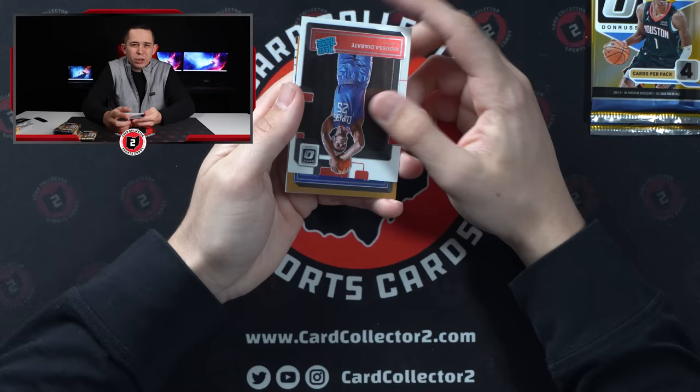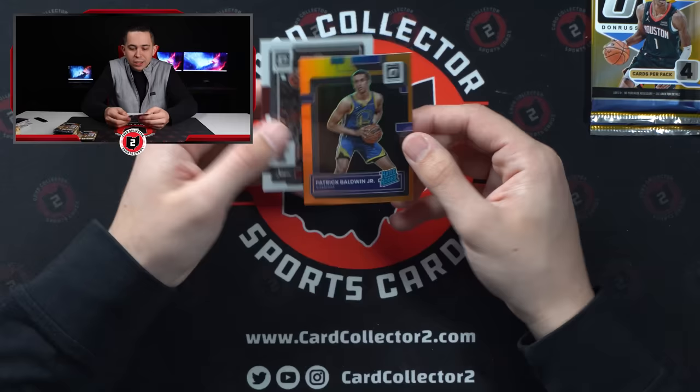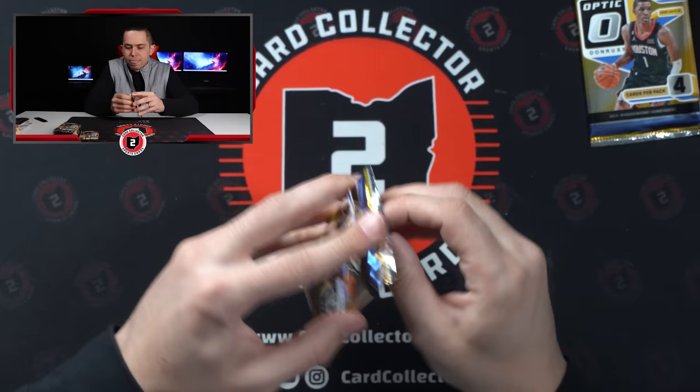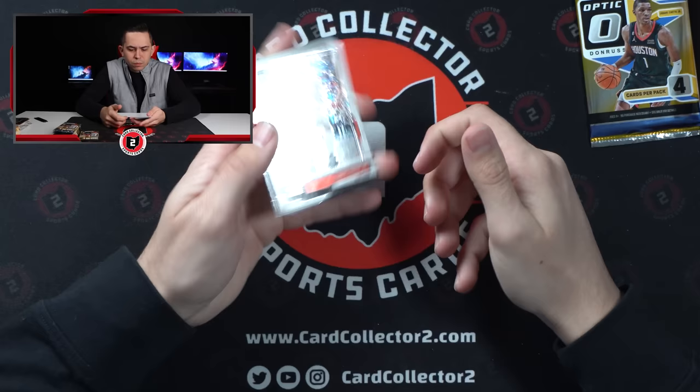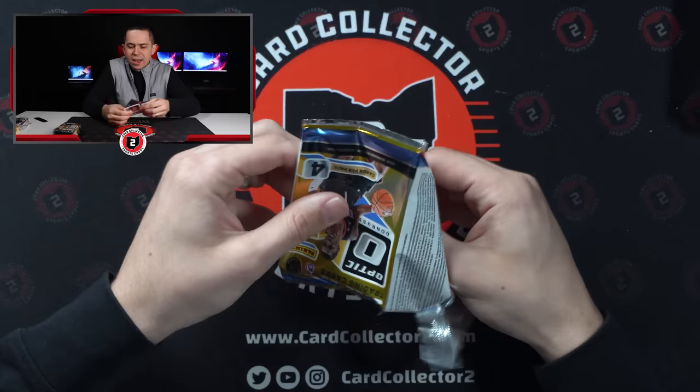Warriors - Ryan Rollins, no - Patrick Baldwin. 4 of 199, not his jersey number but at least it's a rated rookie and it's color. Then Tyler Hero. Gary Trent, Nurkic, John Morant, LaMelo Ball All Stars - kind of a cool card. KPJ. No auto - this will put us right around the halfway point.